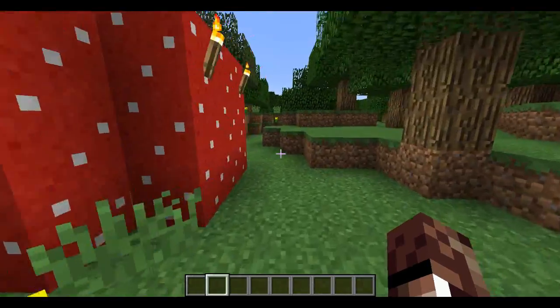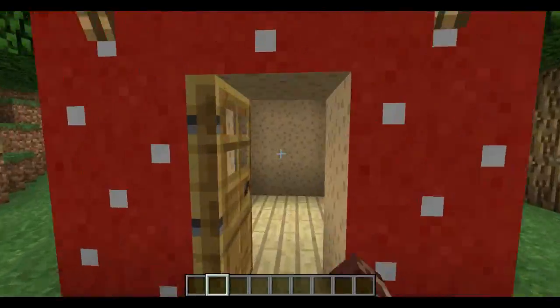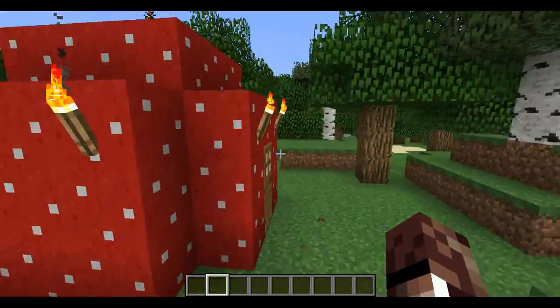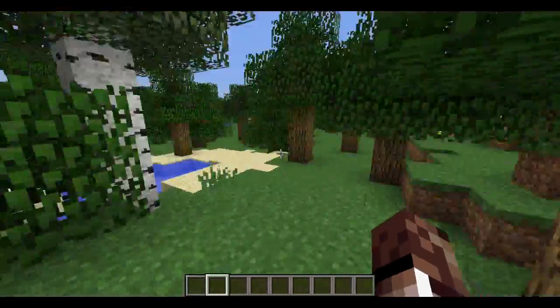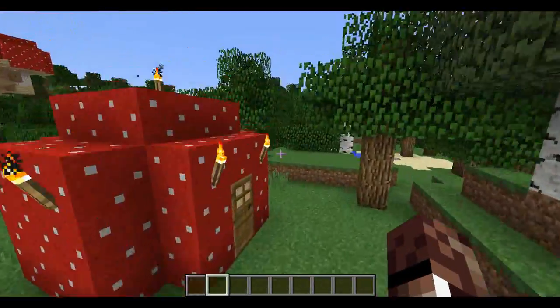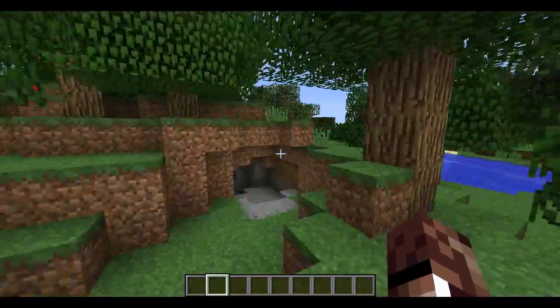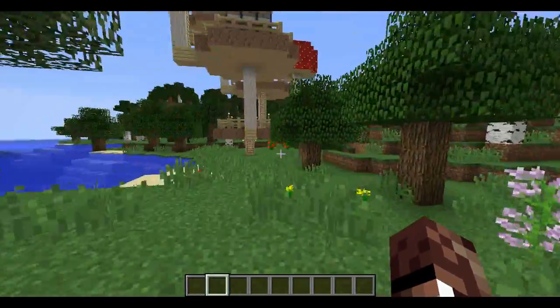Just to show you what I meant by the house looking better if it was three high — there you go. That's what it would look like. I put a normal door there just to kind of work it. That's kind of what it would look like if it was three high. But now to show you what I've actually built with mushrooms.